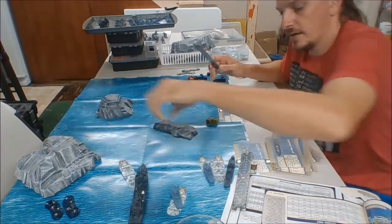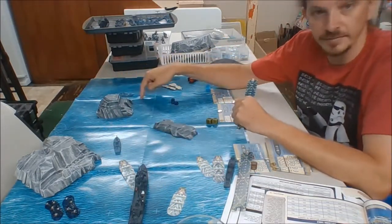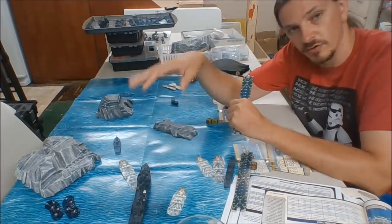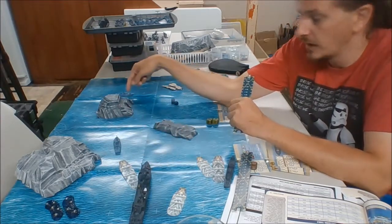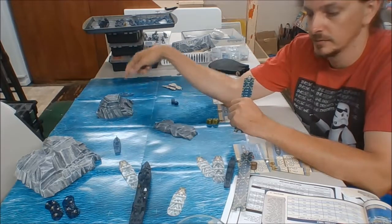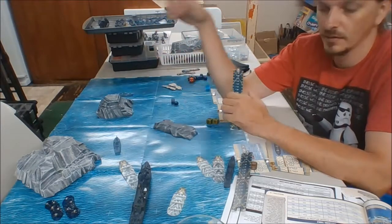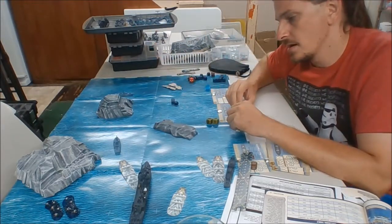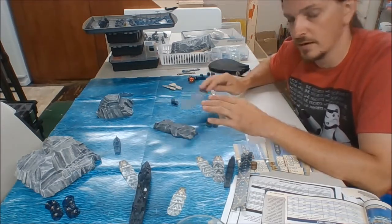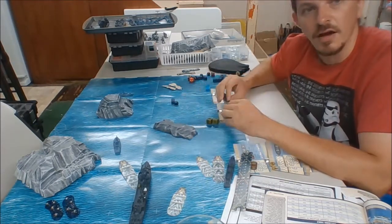Rocks block line of sight. Huge ships — destroyers, corvettes, minesweepers — cannot see a boat hidden directly behind a rock. A huge ship can see a boat that is behind the rock only if it has line of sight over it. That covers basic terrain: sandbars and rocks.